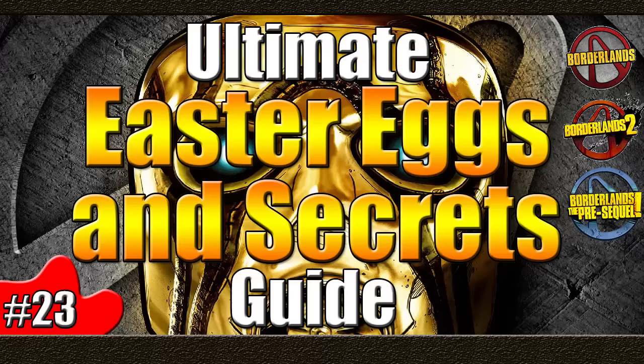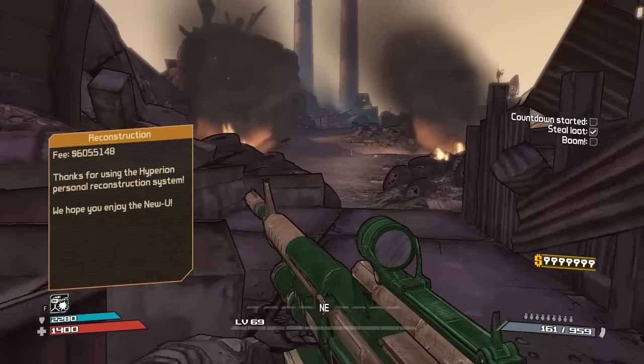Hello everybody, welcome back to another Ultimate Easter Egg and Secrets Guide here in the Borderlands Universe. This is the series where I take you through each of the three main Borderlands games — one, two, and the Pre-Sequel — and pick out a relevant easter egg, secret, or reference and go into a bit more detail about what it's all about. Back again for part 23 today, I've got three more easter eggs or secrets to bring you guys. Without further ado, let's get on with the guide.